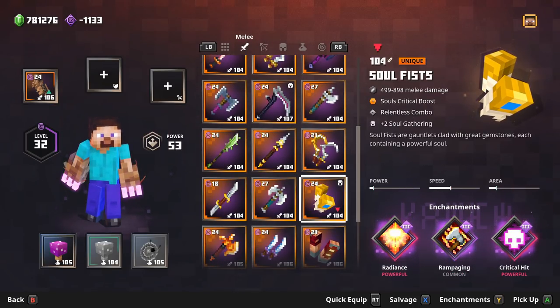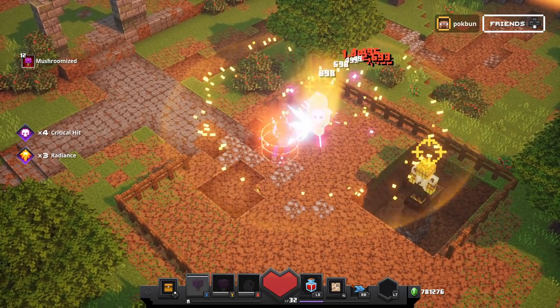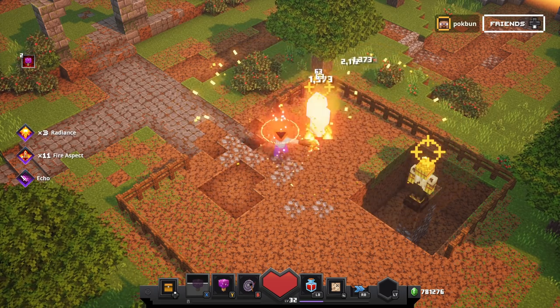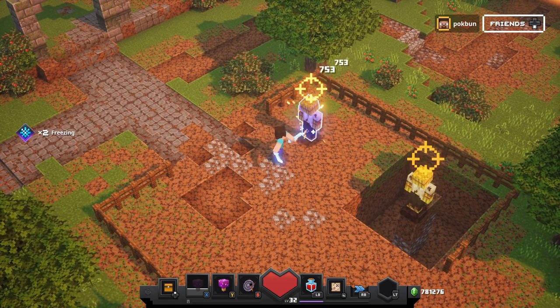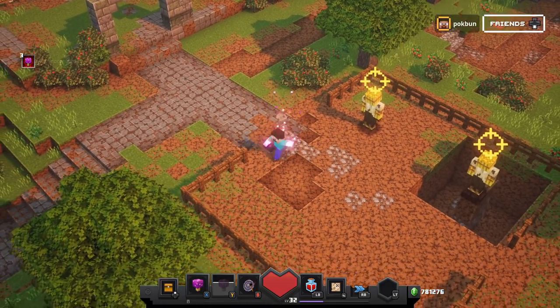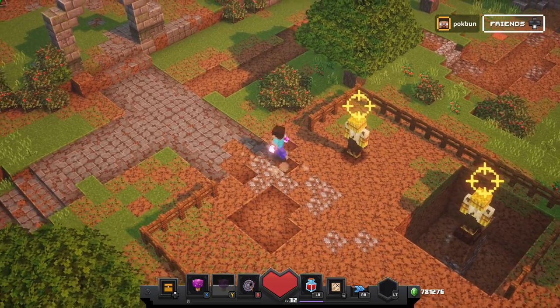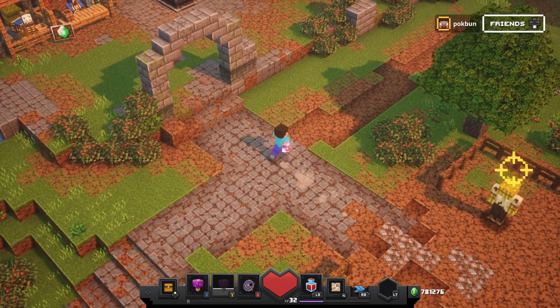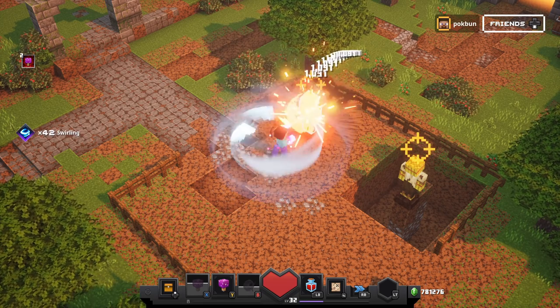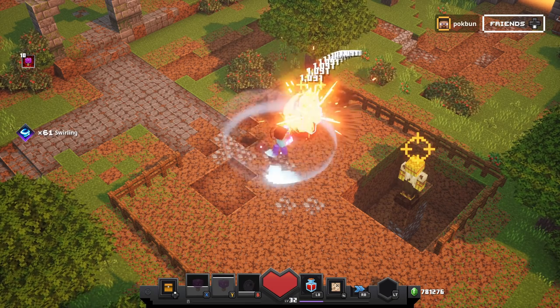Next we have the Soul Fist — souls critical boost. Firebrand burns mobs. Fangs of Frost slows mobs. Finally, we've got the Fighter's Bindings — my favorite unique weapon in this game so far that I've found. I'm about to show you why. It's just insanely fast.